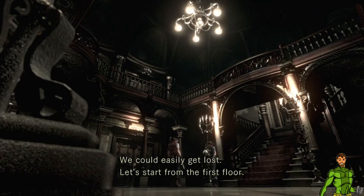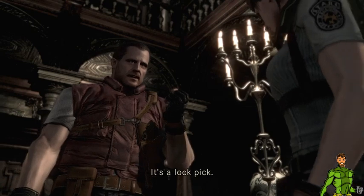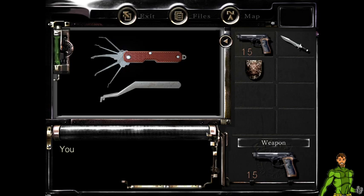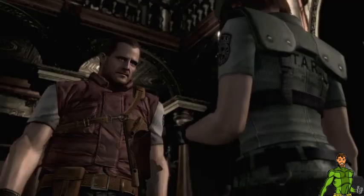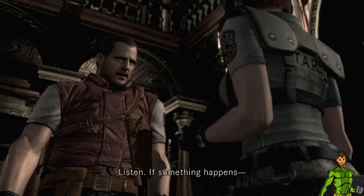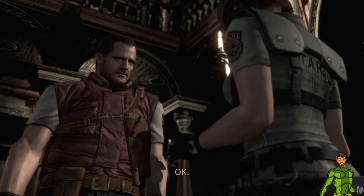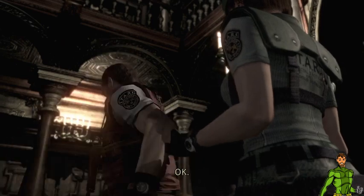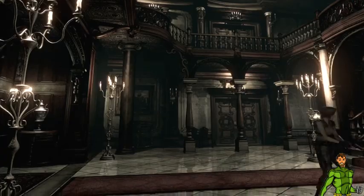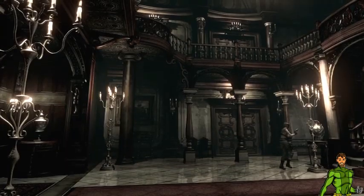Let's start from the first floor. Oh, I almost forgot — it's a lockpick! That is going to be useful. That is one of the items I can always carry. 'Let's meet up in this hall.' Got it. I can open some locks with it, as expected.